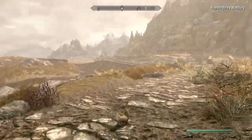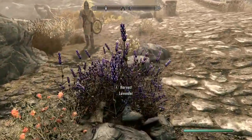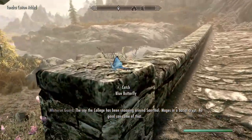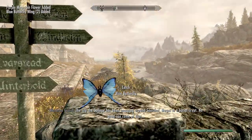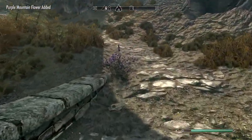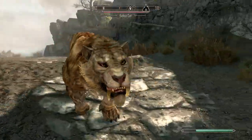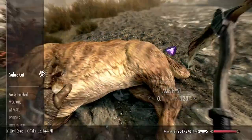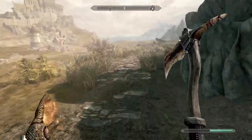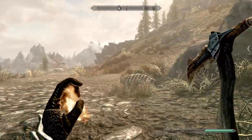I forget — there's a pretty early quest that takes you this route. They say the College has been snooping around. I guess I just never picked it up, or maybe I'm completely mistaken. This is the first time in hours of playing that I've made my way out here. Get wrecked — I'm way too powerful for any saber cat at this point in the game.